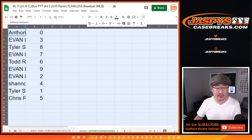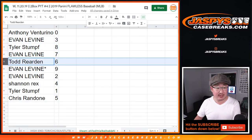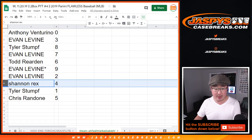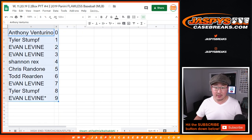All right, so Anthony with 0 — you'll get any and all redemptions for those six teams down there. Evan with 3, Tyler with 8, Evan with 7, Todd with 6, Evan LastBotMojo 9, you also have 2, Rex with 4, Tyler with 1, and Chris with 5. Let's order these numerically right there.